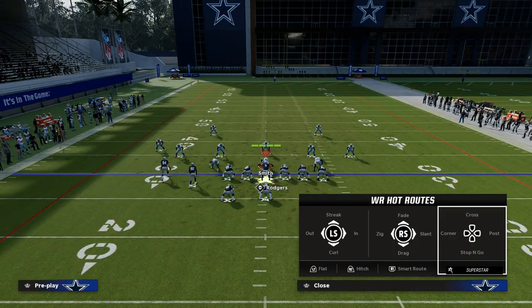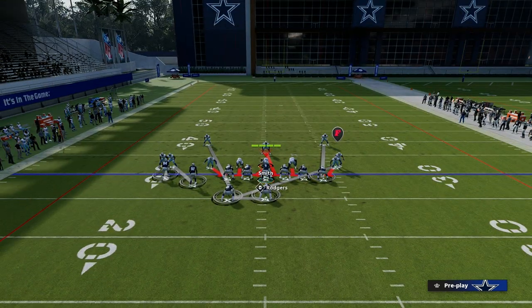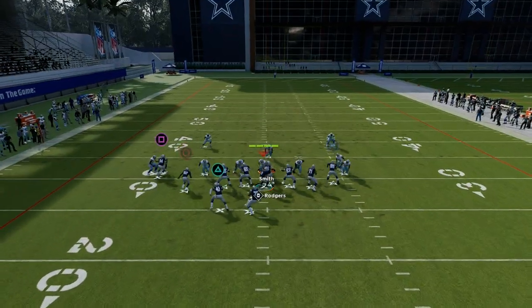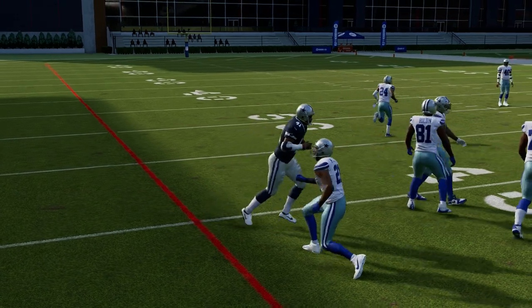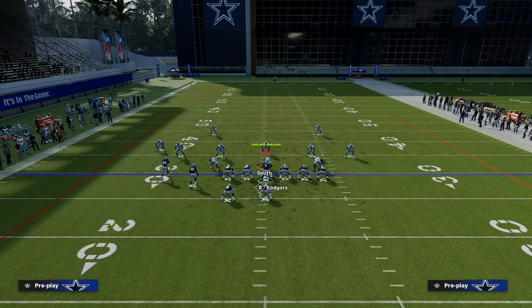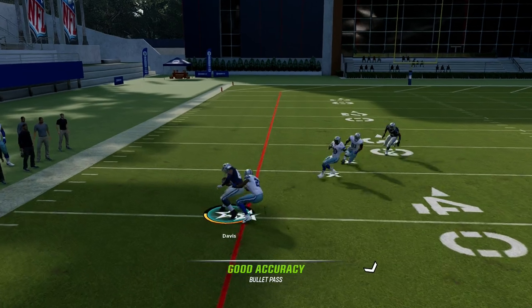That's where the slant route becomes one of the best routes in the game — it gets under yellow zones and is unbumpable against man coverage. If they blitz out of man coverage, notice how it's a man switch kind of concept, and we can typically throw the ball to the running back super quick out of the backfield. He's going to get consistent separation, and we can really leverage the power of our running backs in this play and formation, which makes this one of the most underrated offenses in the game.